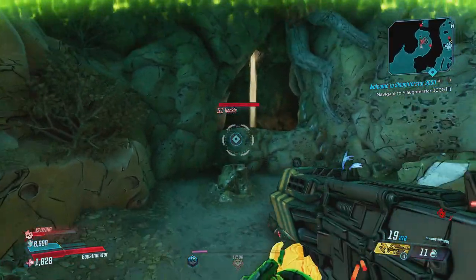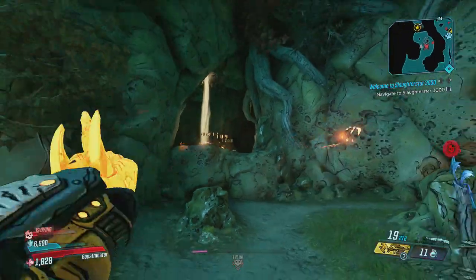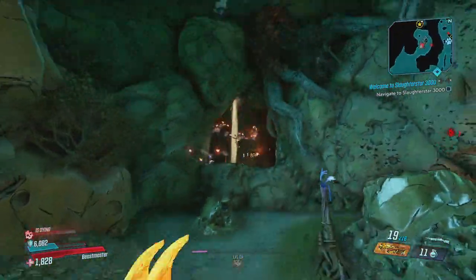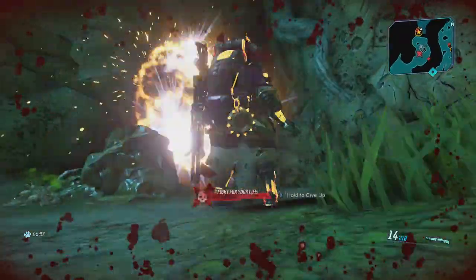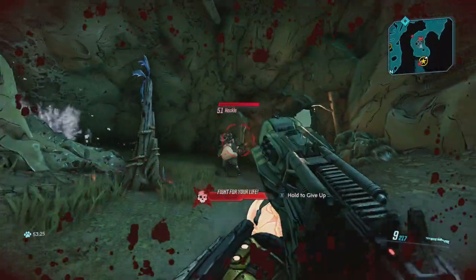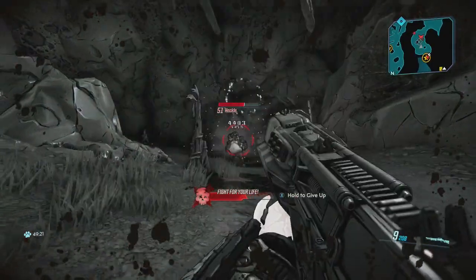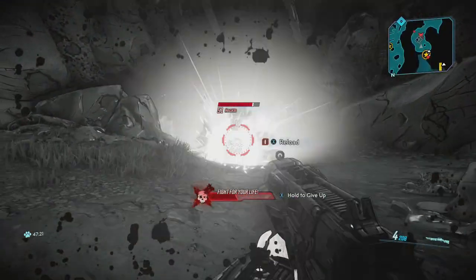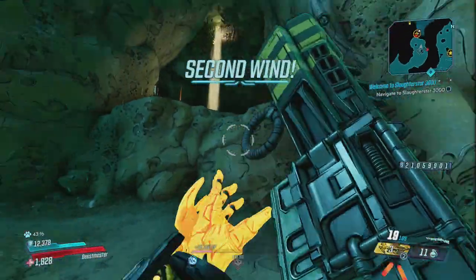With all that out of the way, let's start the run. You're going to spawn into Eden 6 and from there virtually run all the way forward until you go into the back side where the stairs are, then cross the big hanging bridge — or climb the ladder until you make it to the top and go across the hanging bridge to the left of that.